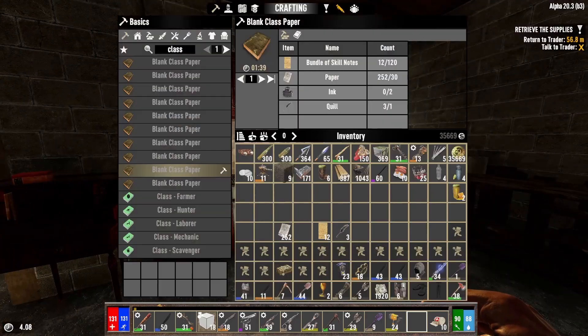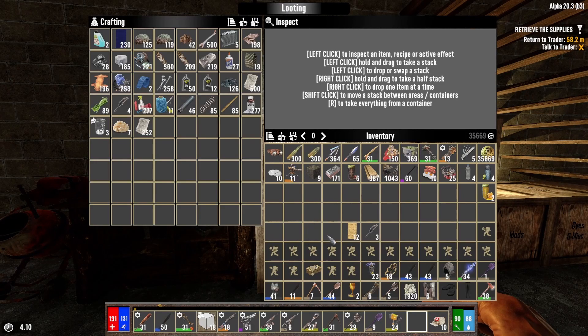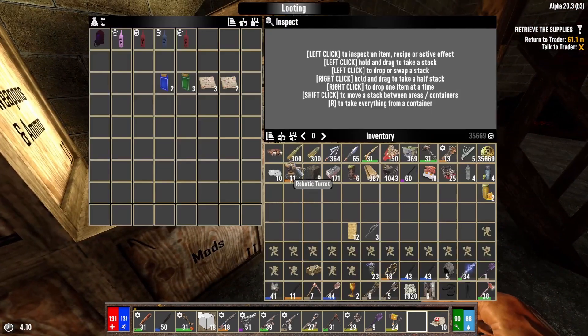Maybe we can even make some mastery books if we can't find them. So that's the first thing today we're going to do. Let's put this stuff back that we're not going to need, and then we're going to visit the trader, of course.